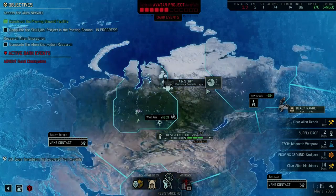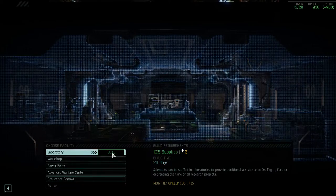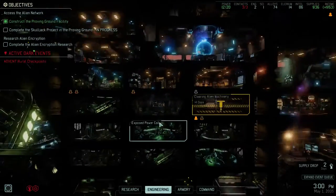Enhance. Enhance. Alrighty. Alien debris is cleared. Now I really wanted to build a sci lab, but we don't have enough income right now. Which room am I looking at? The center room.